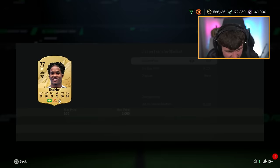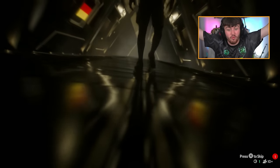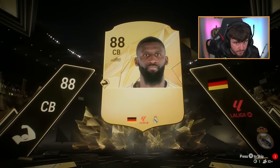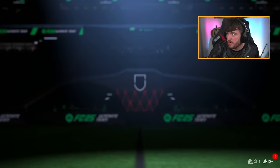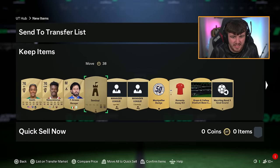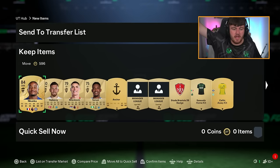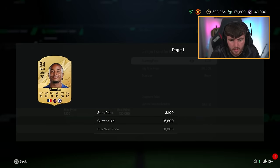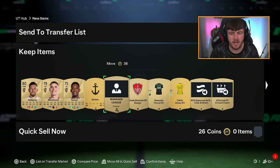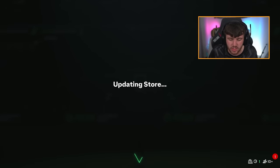German center back from La Liga - Rudiger! That is a great pull, a big W - probably my best pack pull so far. A hundred-something K - solid! And another NKunku again - said he was 20k before but apparently he's 30k. Love getting pack pulls like that, they don't have to be a Rudiger, they just make up the coin balance really well.